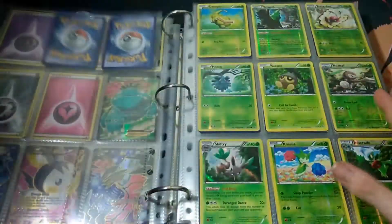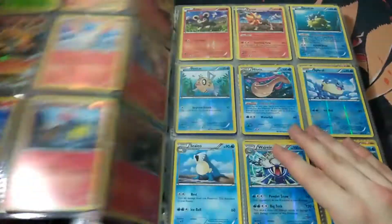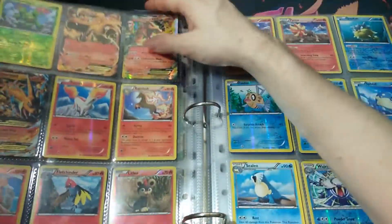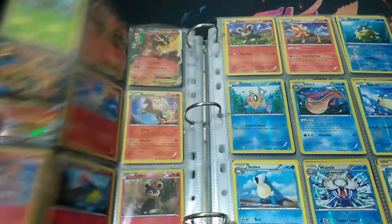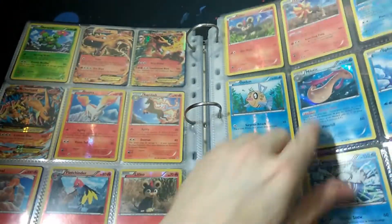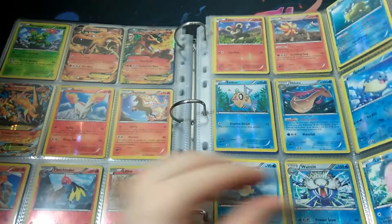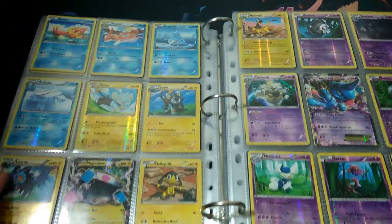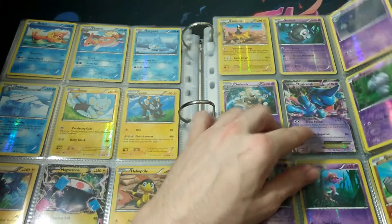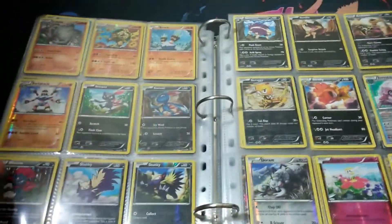Next set — very good set, this one was Flash Fire. It's out of print, well most of these sets are out of print actually. Got the Charizard, the other Charizard, and a Mega Charizard EX — looks pretty good. Got Mewtwo — I think that was a card that was either this one or the one in Primal Clash that was really hard to get for me, don't know why again. Got Magnezone EX, Toxicroak EX — just filler cards.